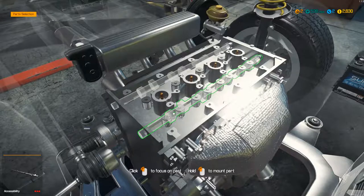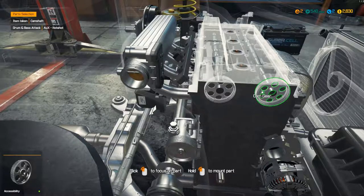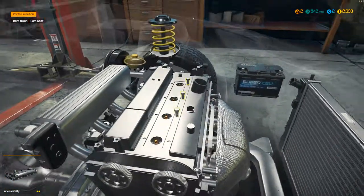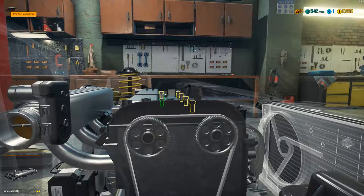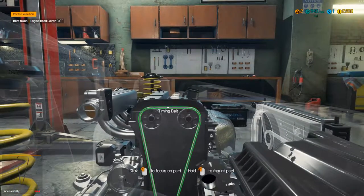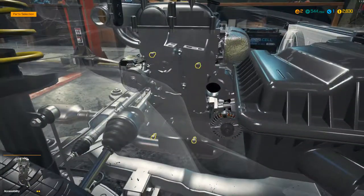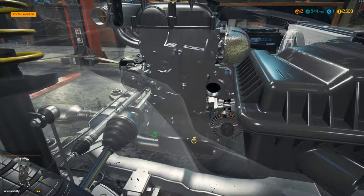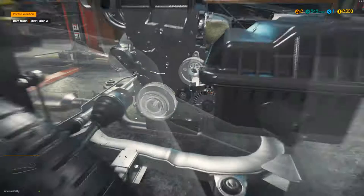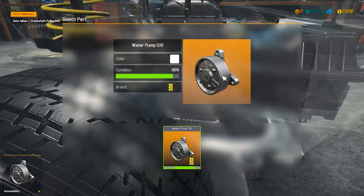Part mount. Cam shaft there. Cam shaft there. Cam gear. Another cam gear. Engine head cover. Screw this down. Remember in the last episode, we got the 50% faster screwing and unscrewing to make our lives a lot easier. Timing belt. Timing belt cover. This car is almost done. We just need to get the fan housing and the fan, then we'll be done with this car. Very quick job.